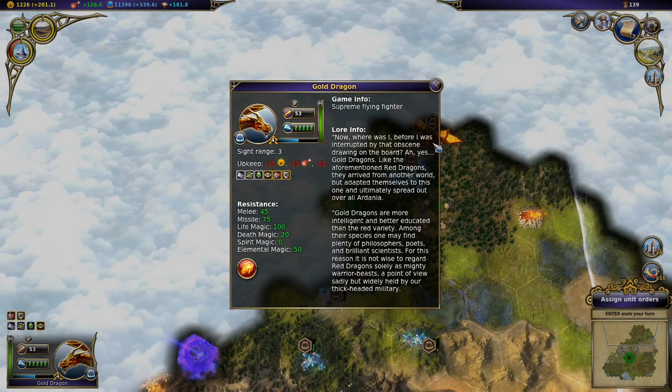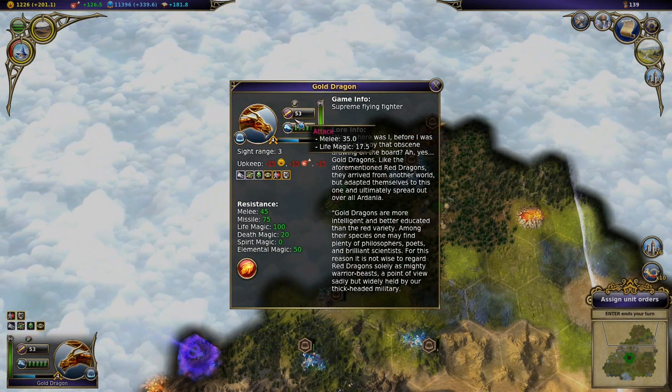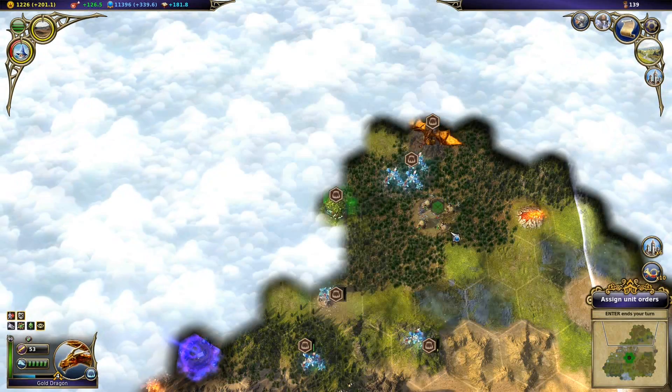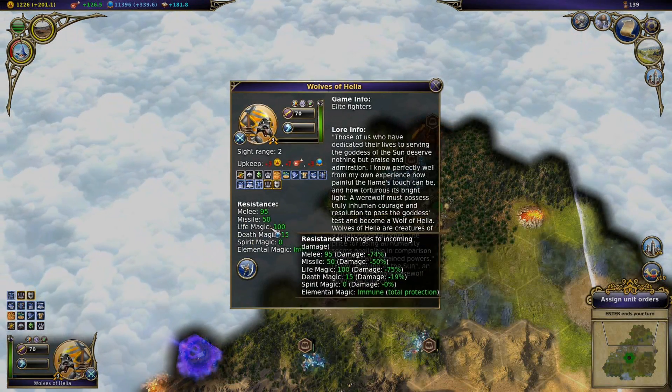Apparently got another one - ooh, a Gold Dragon. A Supreme Flying Fighter. That sounds deadly. They've got melee and life magic attack. That'll be not very nice for these guys, because they don't exactly have immunity to life or melee.